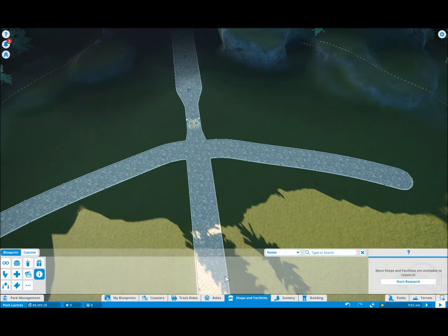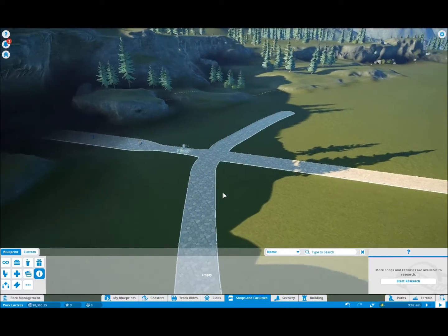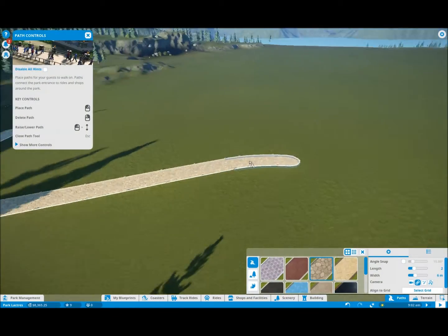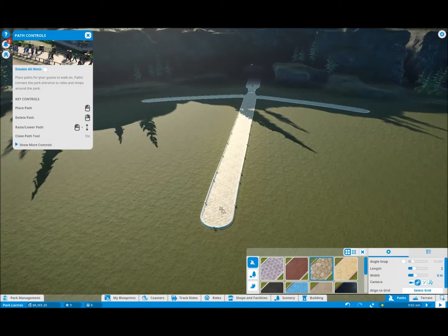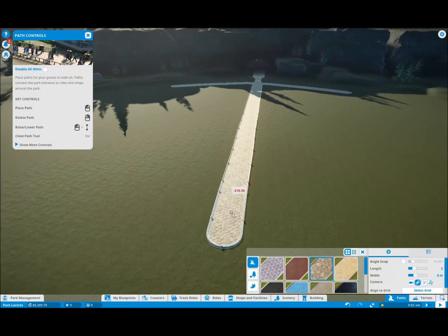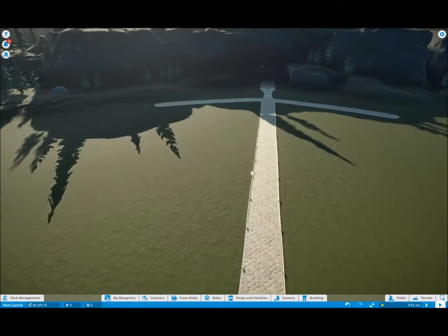But first things first, we need some shops. The first thing I'll want them doing are shops. Because this is going to be our main path — I imagine it's going to be the longest path — it's going to have most of the roller coasters and thrill rides along it. This will need more shops on it.